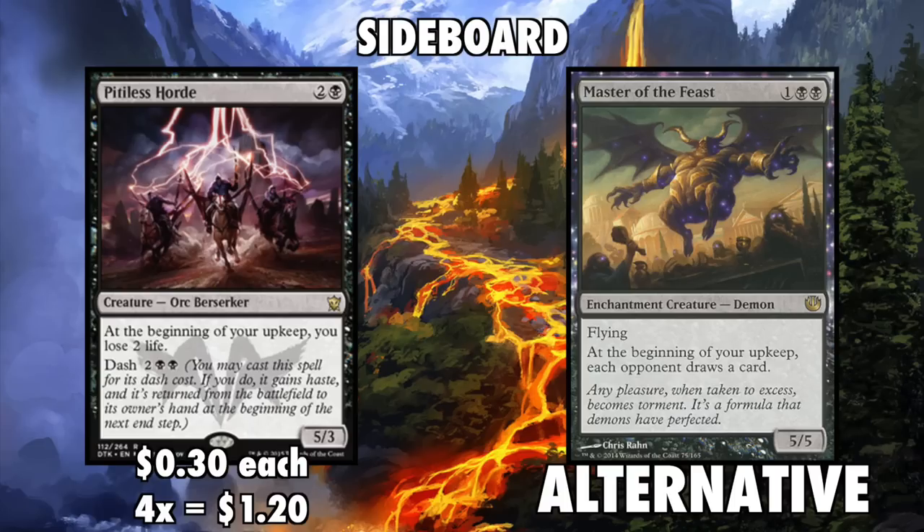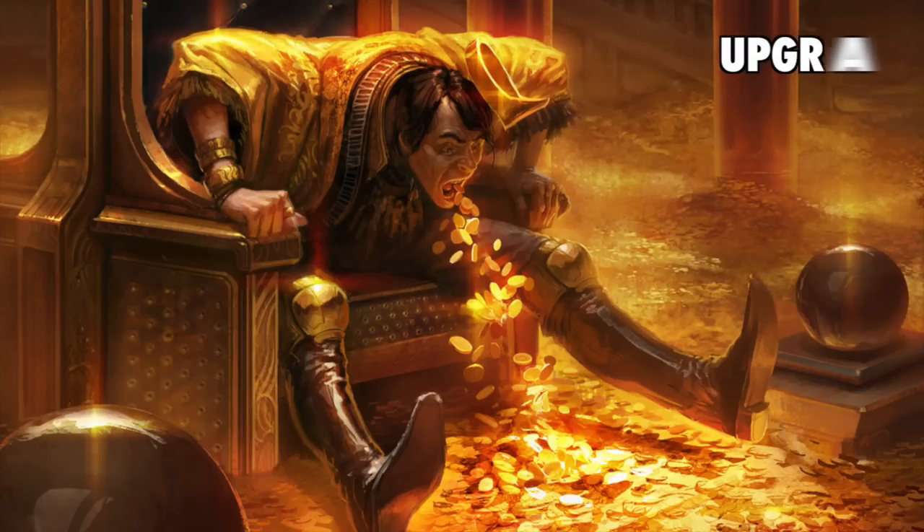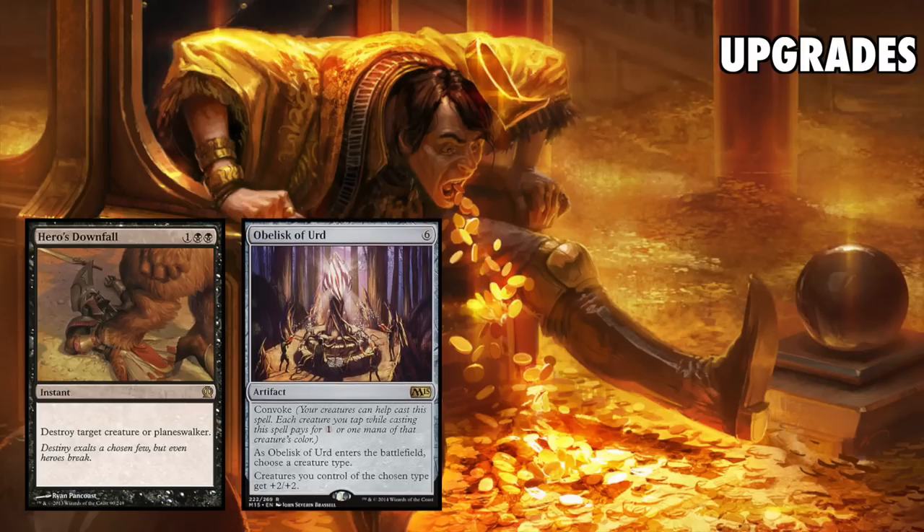I personally prefer the Horde, but a lot of decks out there are having extreme success with the Master. A few easy upgrade options for those on a slightly bigger budget or with these cards already in their library: a couple Hero's Downfall main board instead of Ultimate Price — I'd suggest two, but depending on your meta you can go as high as three. Another option is Obelisk of Urd, which is seeing a spike in price for a reason, and again two to three of these main board can help you stomp out your opponent.